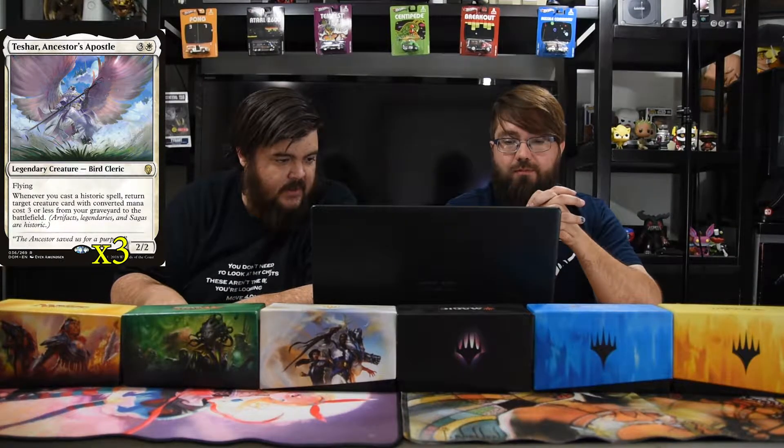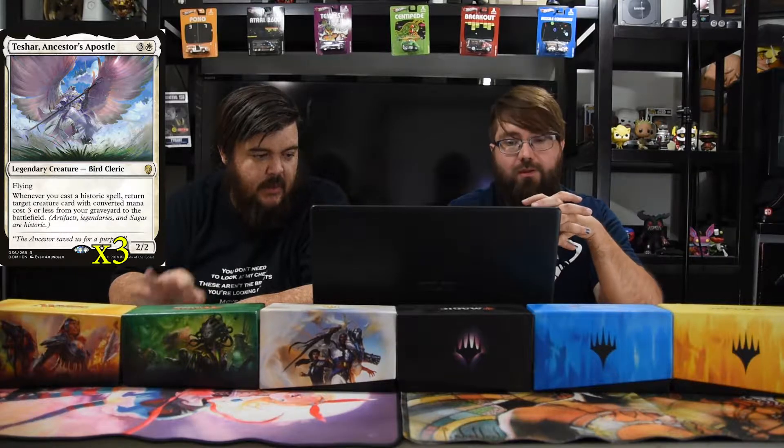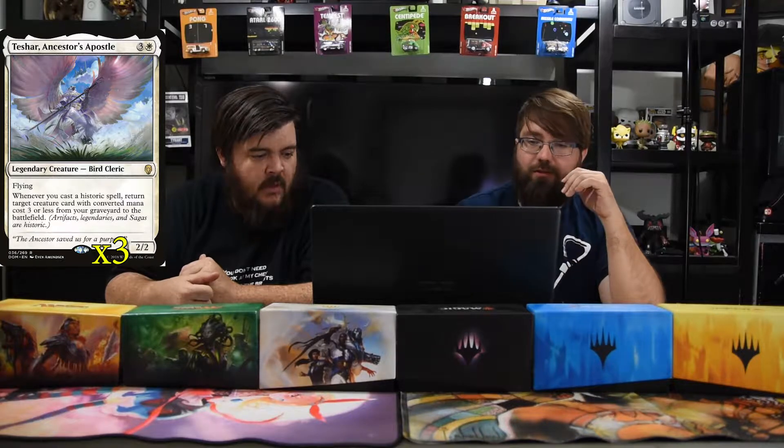Next up is Tishana's Apostle — one white and three, a two-two legendary flying bird. Whenever you cast a historic spell, return target creature card with mana cost three or less from a graveyard to the battlefield. This helps get back Mystic, Relic Runner, Tragic Poet, and even Rona, so you just keep going back and forth constantly.